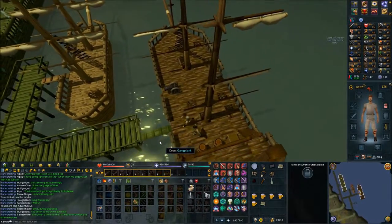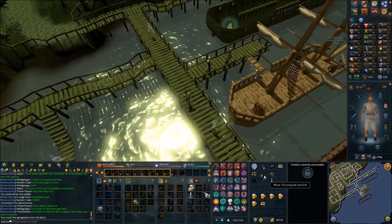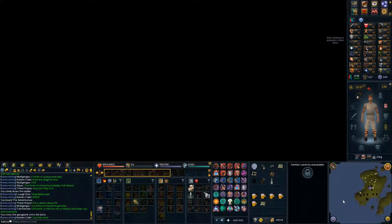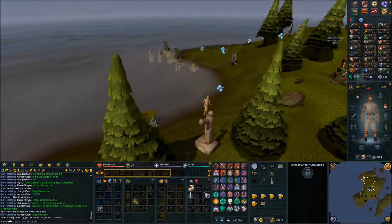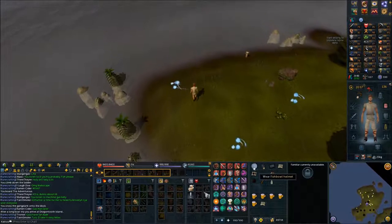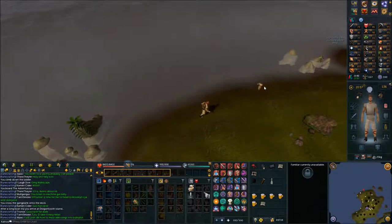Cross the gangplank. Put on your ghostspeak amulet and go to the south — there should be a ghost captain. Right-click and travel. Head kind of north-ish and you should see a little dive chain. Put on your fishbowl helmet and your diving apparatus, then dive on the chain.